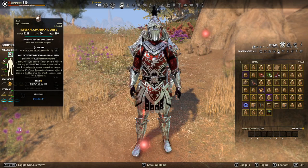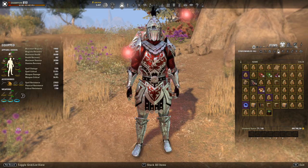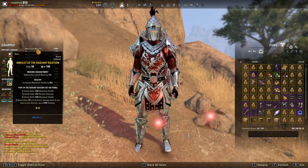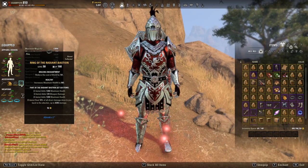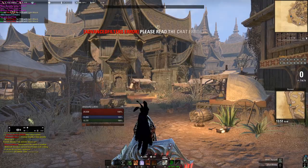For the Infernal Guardian, run infused on the helm and sturdy on the shoulders. Enchant shoulders with max stamina and helm with max magicka to help resource sustain for beginners. Sword enchantments are weakening, which reduce the target's weapon and spell damage by 160 for 5 seconds. For jewelry, run healthy traits — easy to get for beginners — and bracing enchantments to reduce block cost.